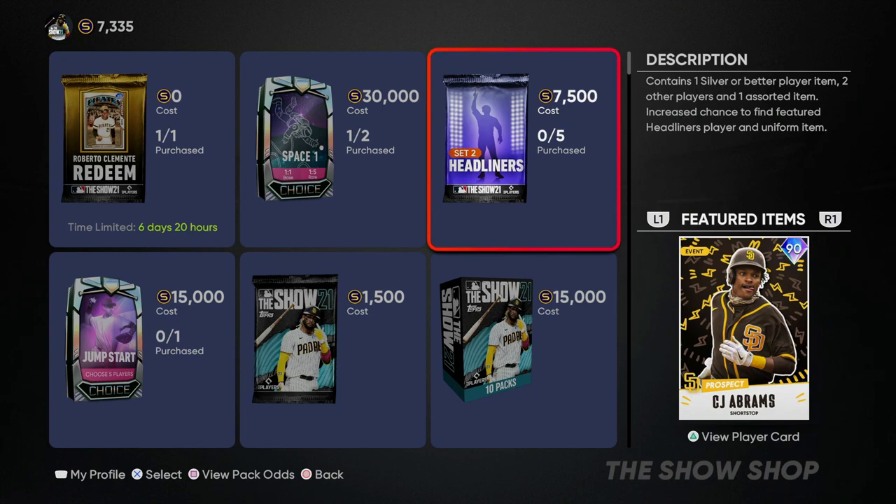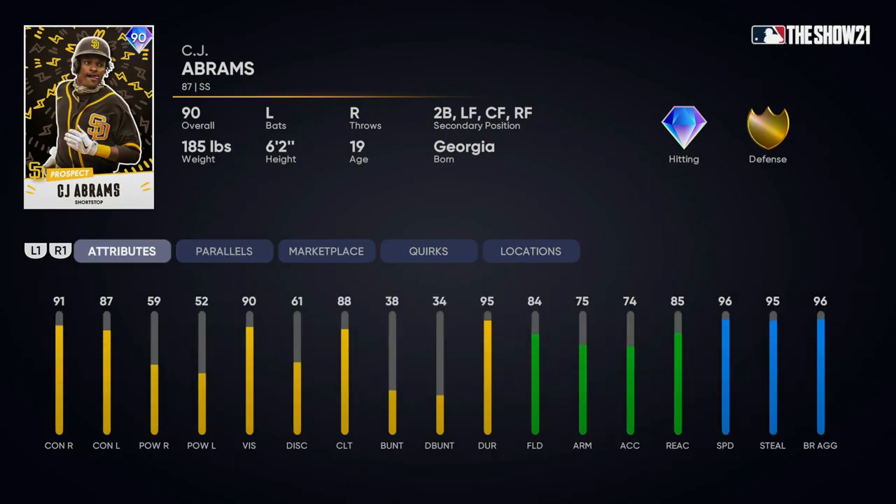The next new card is the San Diego Padres prospect CJ Abrams, the shortstop, a 90 overall prospect card available in the Headliners pack. The Headliners packs give you a boosted chance to get that featured item and also seem to have an increased chance to pull diamonds overall. I did five packs in the first set - I didn't get the headliner but I got two diamond pulls. That said, I wouldn't really recommend going for it because at 7,500 stubs per pack you could basically just buy him outright. His stats: 91 contact, 87 against lefties, but very weak power. He is absolutely deadly on the basepaths with 96 speed and 95 stealing, and his fielding is in the 80s.